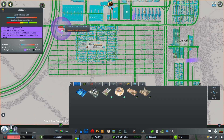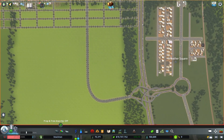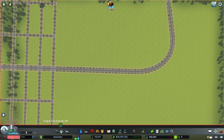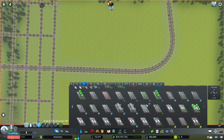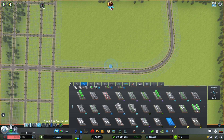We have some trash collection up there. I think what I'm going to do is make a little services depot out here. I just want a small industry road, not a four-lane road — just this little industry connection right here.